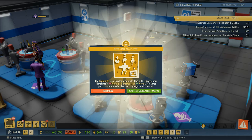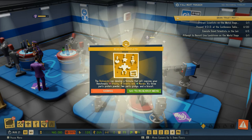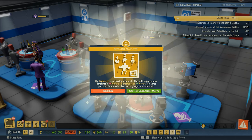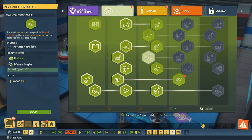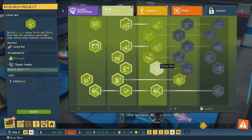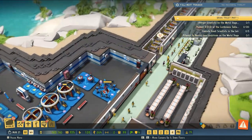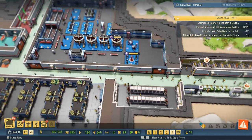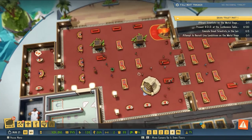The biologist can develop a formula to improve henchmen's vitality, smarts, and morale — three parts protein powder, two parts ginkgo, and a biscuit. We're also researching luxury beds for our lair to give minions the finest bedding, guaranteeing a good night's sleep and cutting minion downtime considerably. Training is going well and minions are running to and fro.